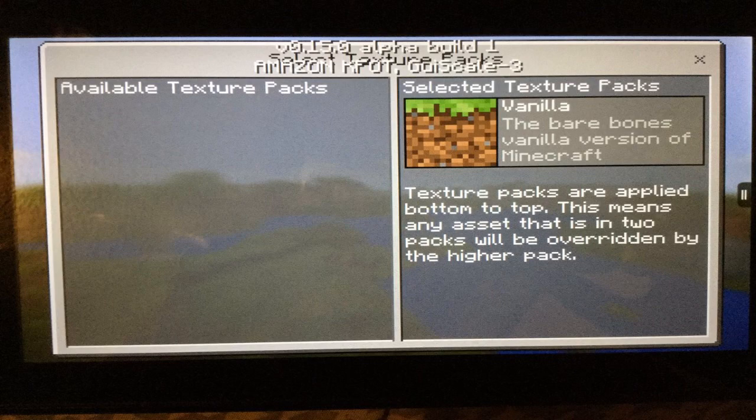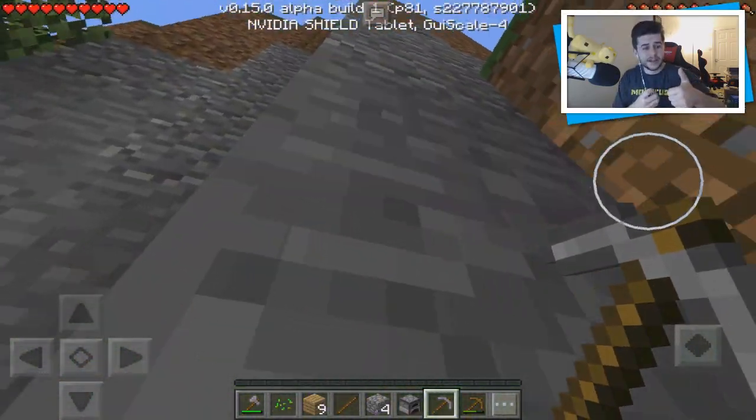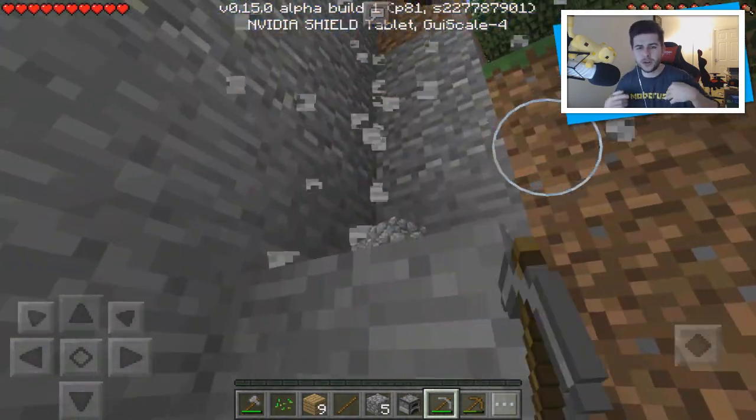I don't know if Mojang themselves are looking to introduce their own resource packs or if this is just going to be community-based ones, but it'd be great to add the likes of SPAX, Faithful, Doku Craft — all these abilities to change the texture pack instead of having to manually install them one by one.